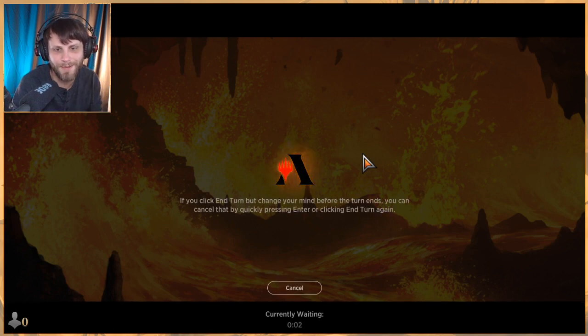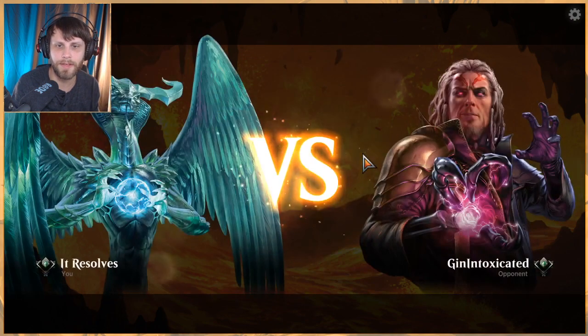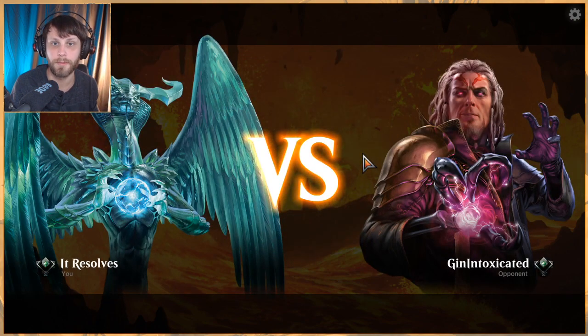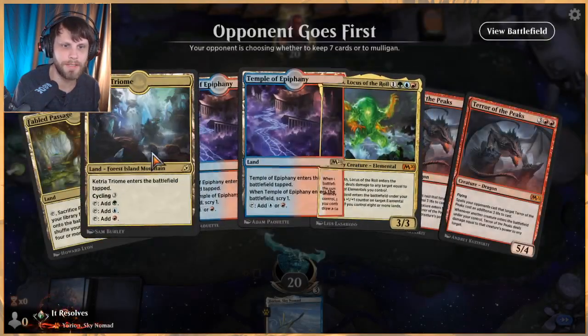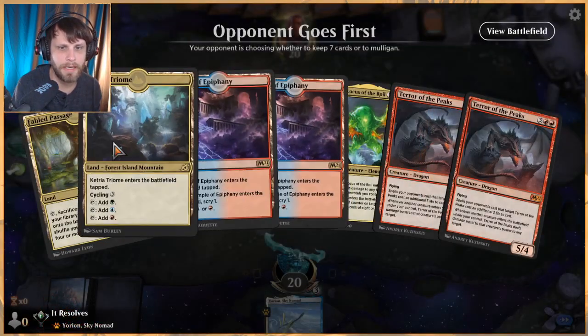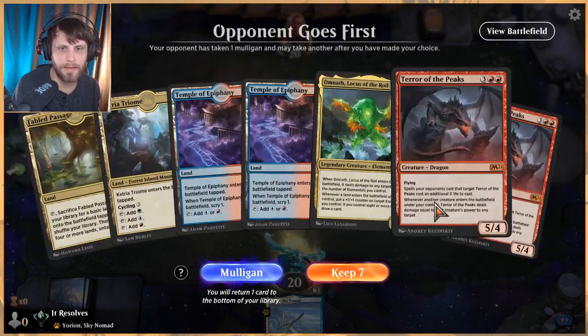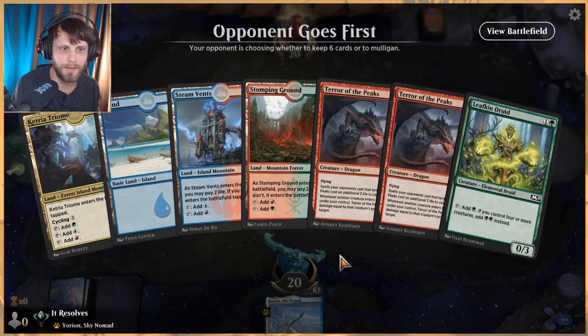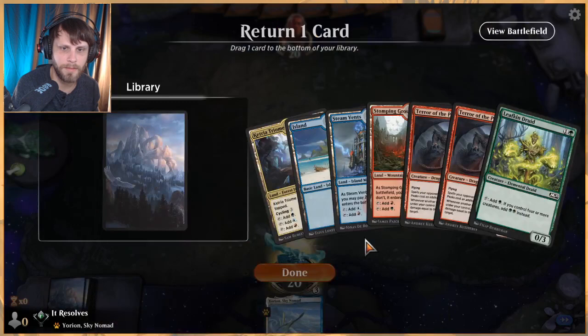That's what we're looking to do. Let's jump into game two. You can see how important things like Uro are — gaining life and keeping us in the game — and having small creatures like Leafkin Druid and Risen Reef to block and stay alive in the early turns is really crucial. I don't think we keep this opening hand. If we had something like... okay, this is much more of a keep because we have our ramper. Let's keep six.